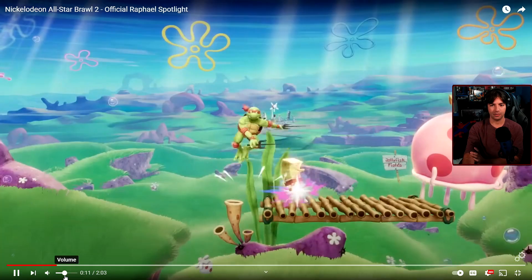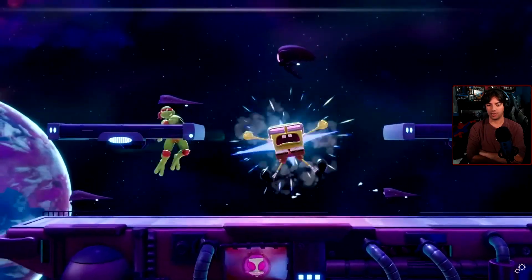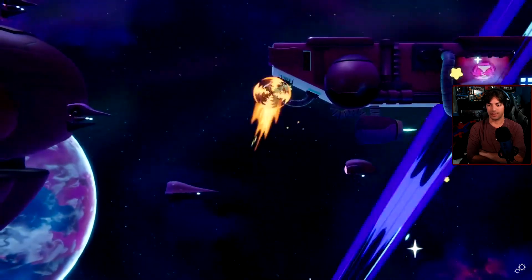Those alt colors were sick. It shows that they're going to have more than one alt color. Raphael is the fastest character in the game, which is perfect for that in-your-face, full-turtle style that he's known for. Fastest character in the game.